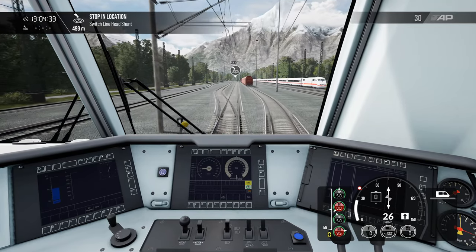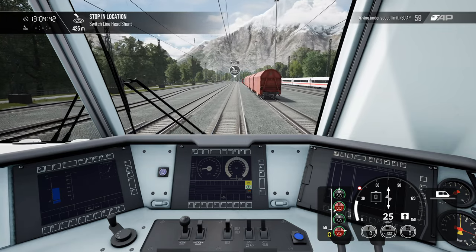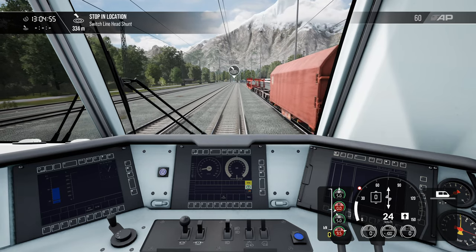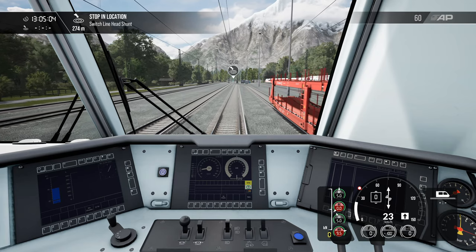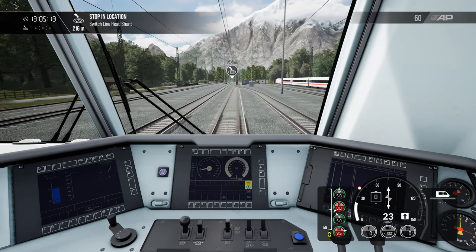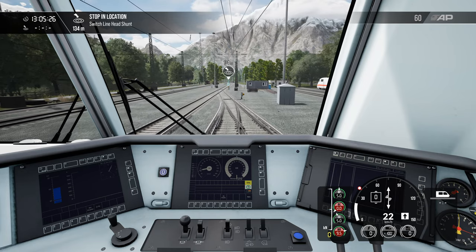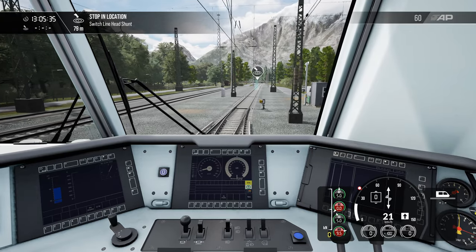We're now just going to coast through this yard to the stopping location, about 500 metres away, and then we're going to need to stop and change some points, then do a reversal to connect to the freight wagons you can see just to our right. I realise earlier I said that we're in the mountains of Europe, but to be quite honest, although it looks kind of European, this is a very nondescript location - we could be pretty much anywhere in the world. I'm just going to guess Europe - I'm thinking of something like the Velim test track, though that's in the Czech Republic and not mountainous.